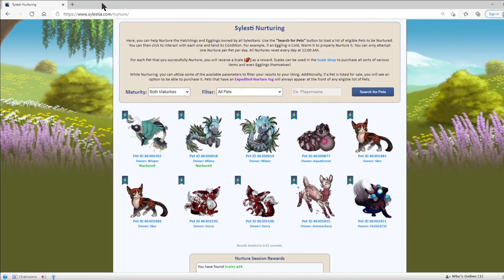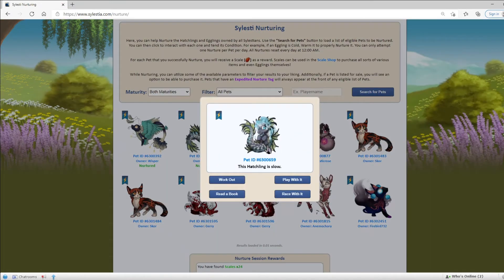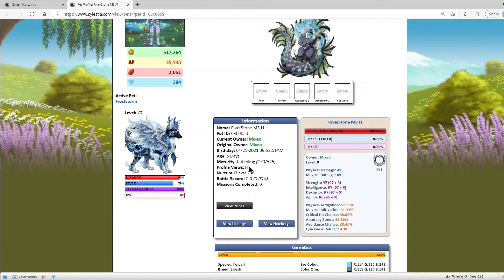If we go back to the Nurture Grounds page and nurture it, then go back to its profile, you can see the number went to 238. The number of nurture clicks the pets get corresponds with how many extra stats they will get. As you can see, this pet is almost at max stat.